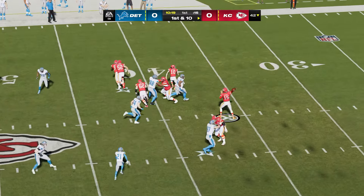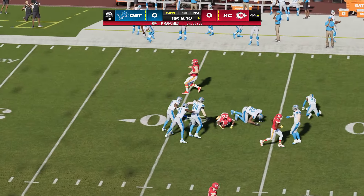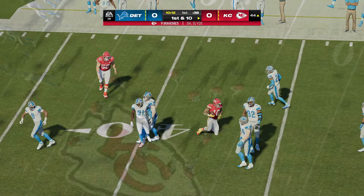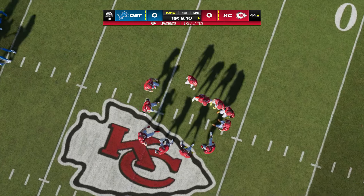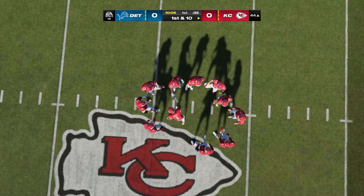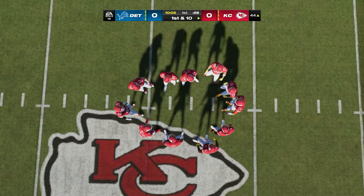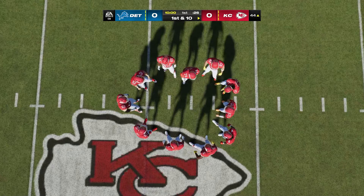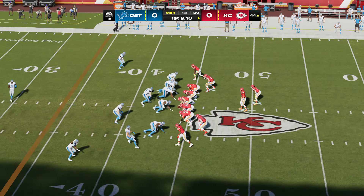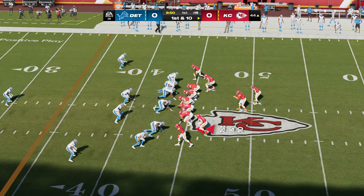Mahomes throwing on first down, and they'll set up the screen to Pacheco. He'll work it across midfield inside the 45. The Chiefs have got the passing game rolling a bit, and another first down. When you're game planning, you go through ways to neutralize the other team's pass rushers — extra linemen, a tight end in, running backs to block. Or you can do a simple screen pass, and it works to perfection.